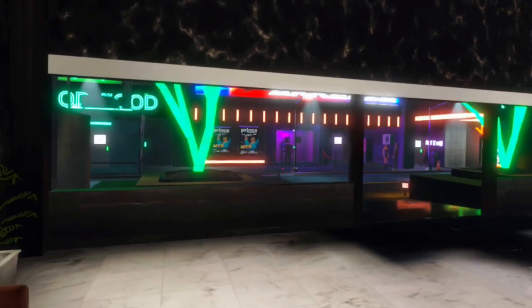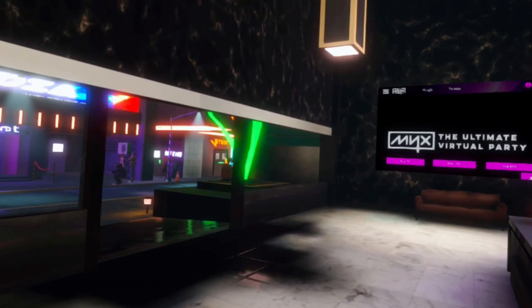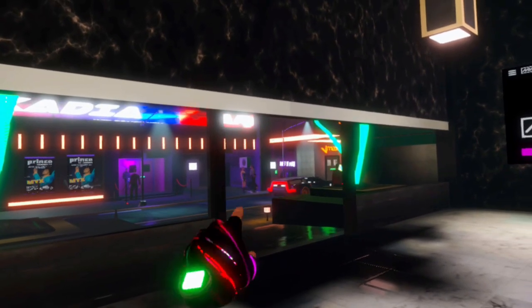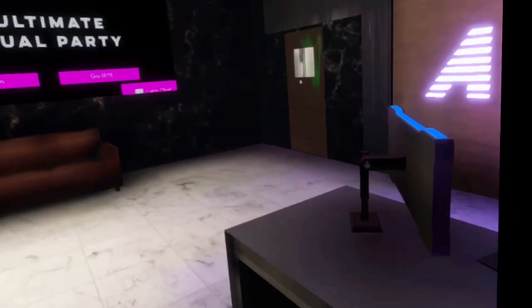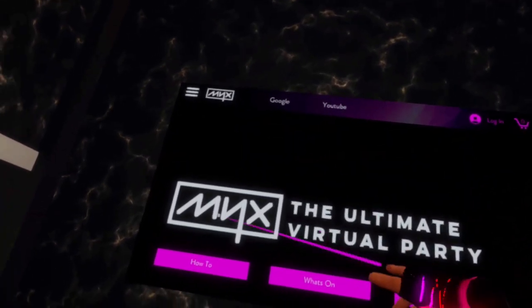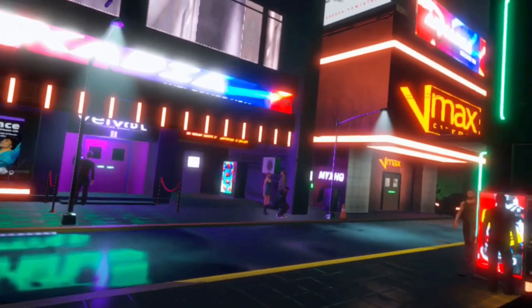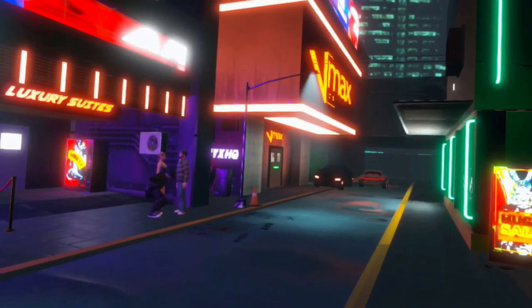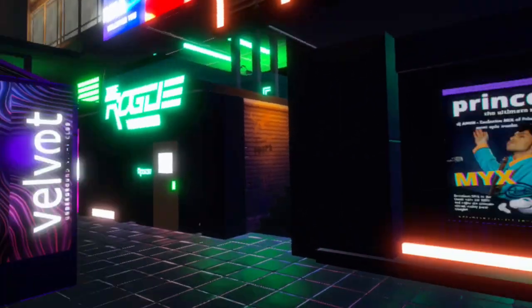And here we are in the virtual reality multiplayer environment. The room we were in at the start was your private home apartment — no one else can see you there. Out here everyone can see you. There's a person exploring the world right now. You can walk up and talk to them, interact with NPCs, and if you want to enter a club, just walk up to the door and reach down and grab the handle.